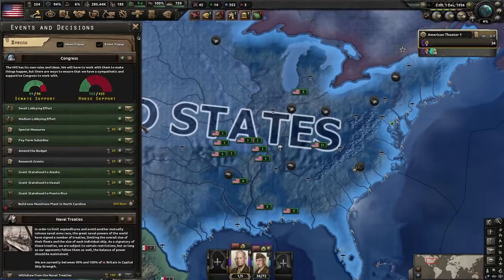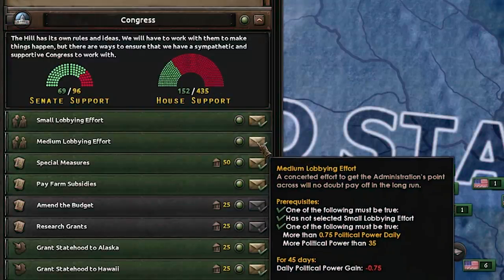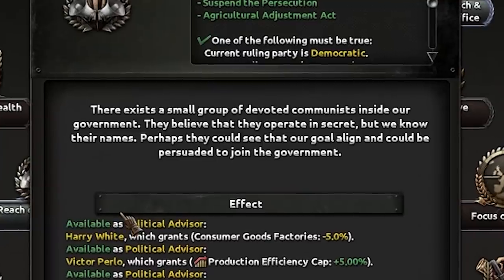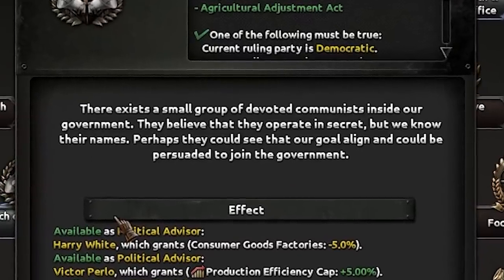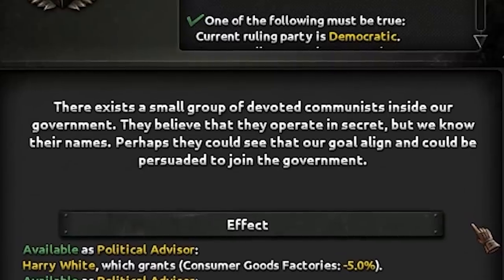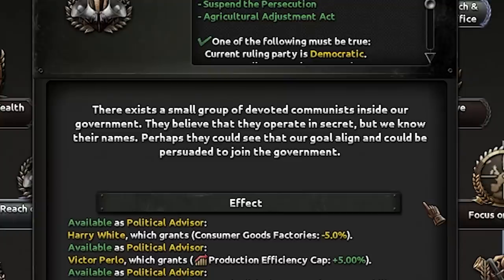Now we've passed our Limited Intervention Act. We don't have a lot of support in the House — maybe the red represents communism. We reached out to the Ware group. There exists a small group of devout communists inside our government — they believe they can operate in secret, but we know their names. Perhaps they could see that our goals align and could be persuaded to join the government. This is pretty dumb, and you're about to see why.